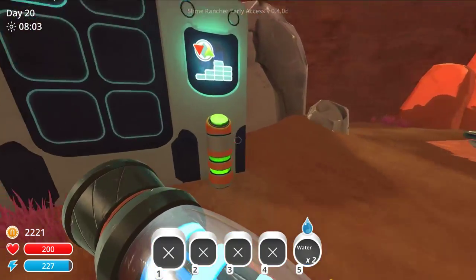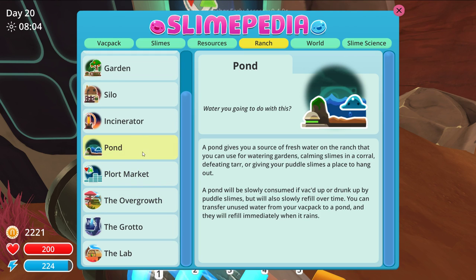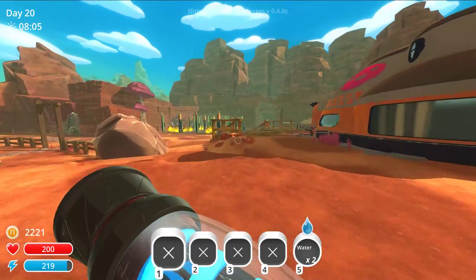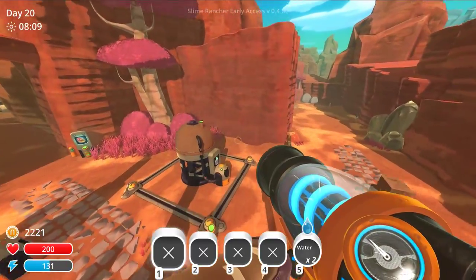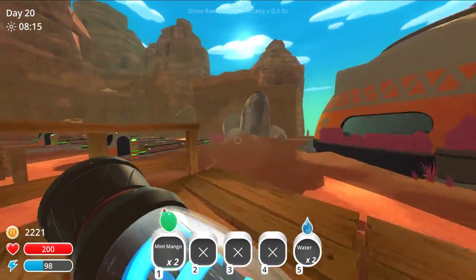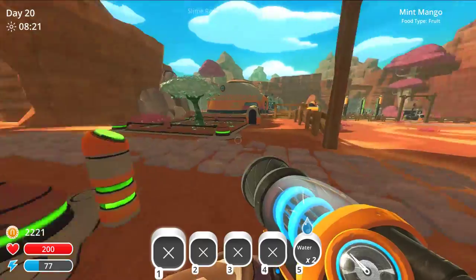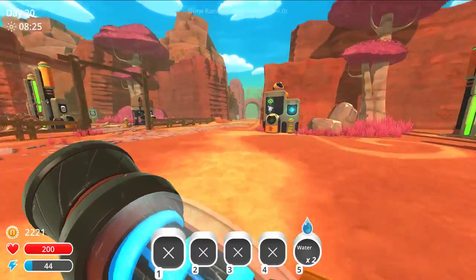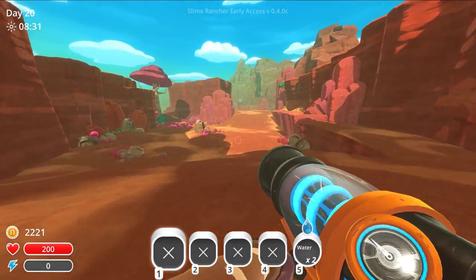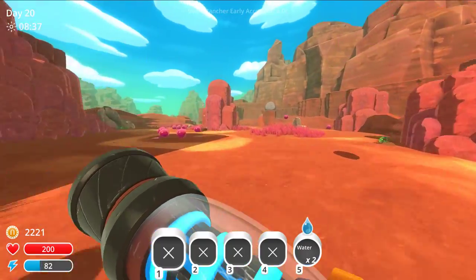There we go. What is this, by the way? Plort market. Pond — what are you going to do with this? The ranch's very own wild area. Mint mangoes — there we go. Now we'll just plant them up. We've got to get more water when we go back out for the puddle slimes — you've got to keep that pond full.